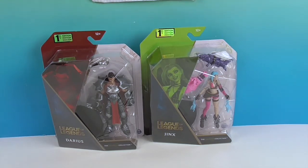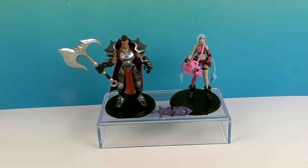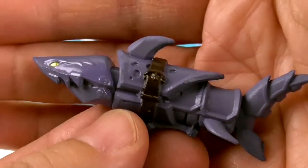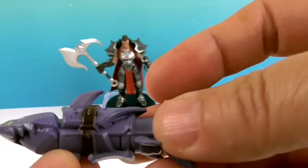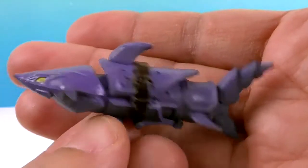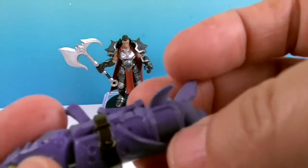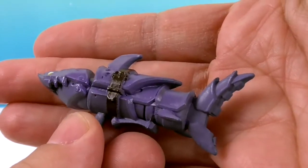We're going to go ahead and get these two out of their boxes and give you a much closer look. And they're out of their boxes. Let's take a look at Jinx first. Here we have one of her weapons — the shark is trying to get away. The mouth doesn't open; it's a static piece. But it's really cool that it's painted purple with yellow eyes. It's got a belt wrapped around it and a grip handle right there.